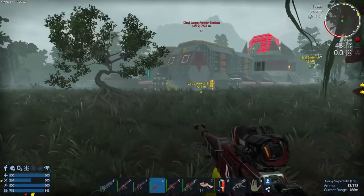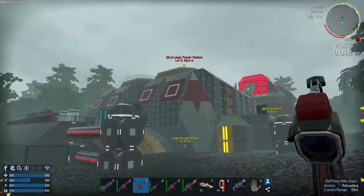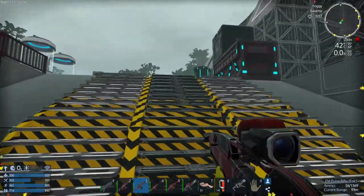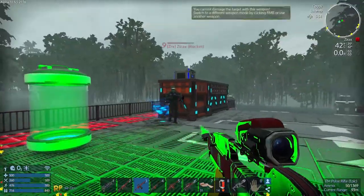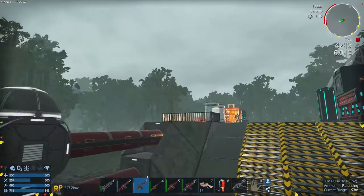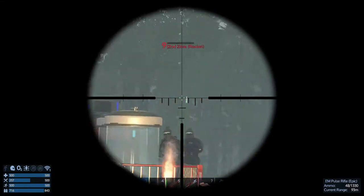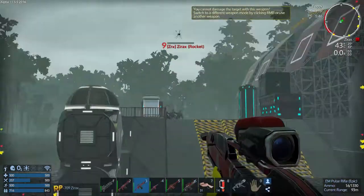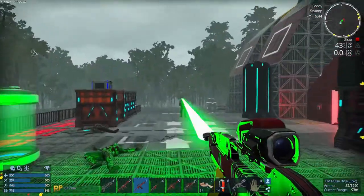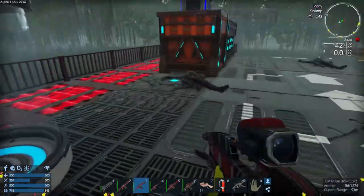Welcome back survivors, Disturb-Z here and we are back in Imperion. We're going to go take a look at this large power station, see what it's all about. So far I'm liking the design, and glad to see they haven't changed the rocket launcher boots.